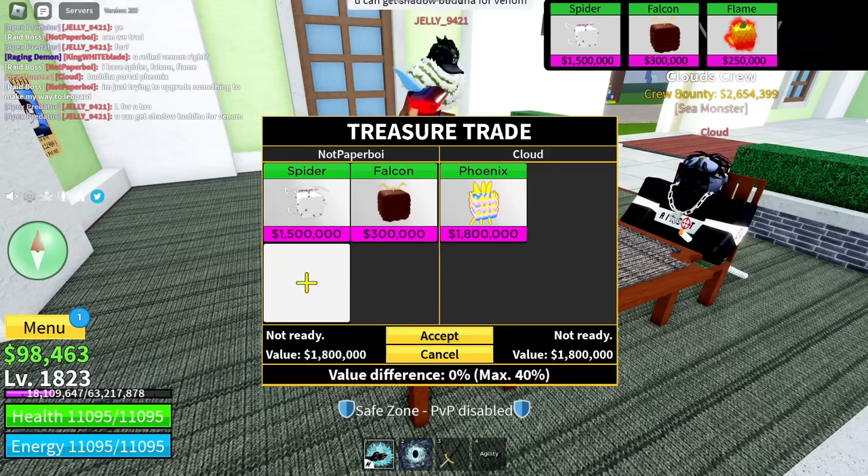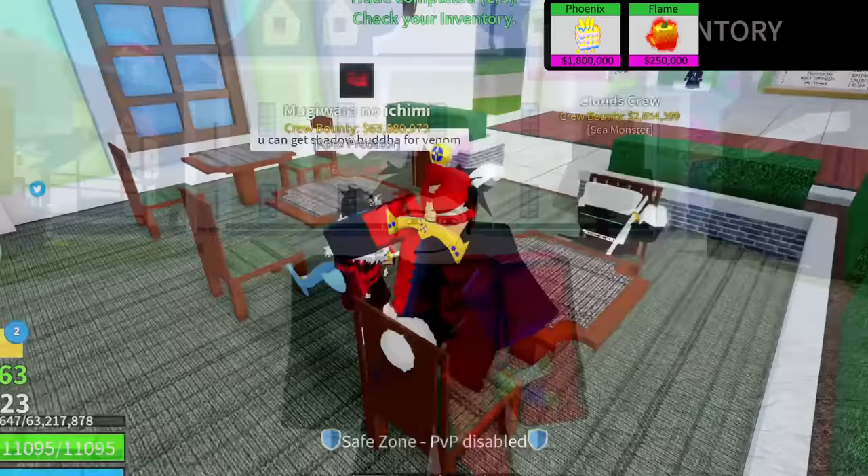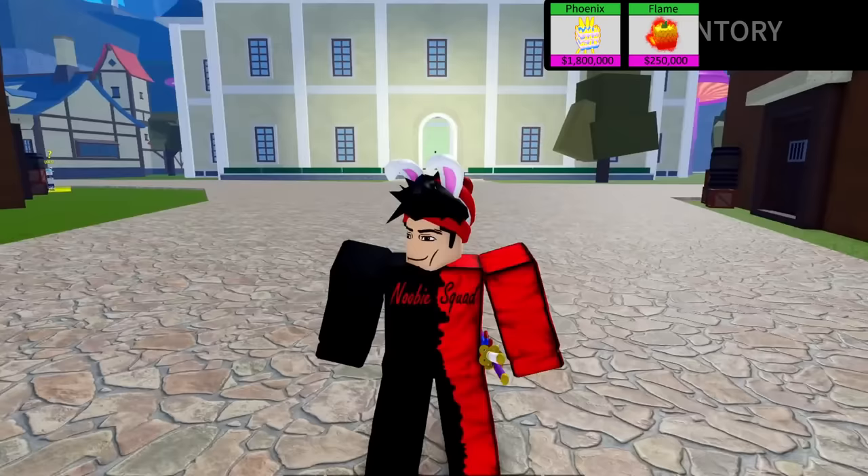After searching for a bit I found this pretty fair trade for my quake and light fruits, and now we have the spider fruit. After that trade I found a trade for a phoenix fruit, so of course I accepted. Now we have the phoenix fruit and only these two fruits - not exactly sure how we're gonna get trades with this, but let's just try.